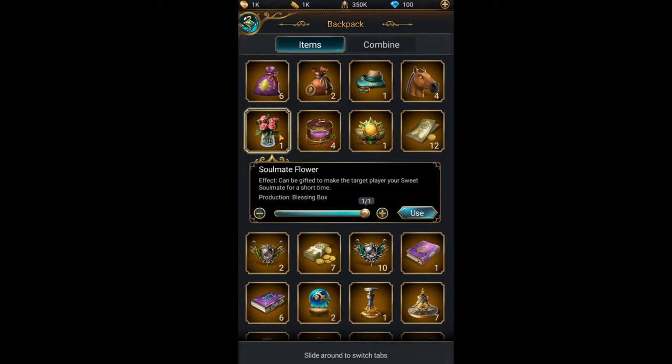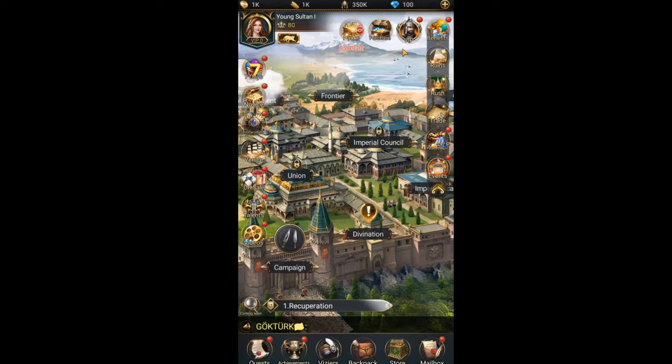The horse head can be gifted to make the target player your jinxed horseman. The soulmate flower can be gifted to make the target player your sweet soulmate.